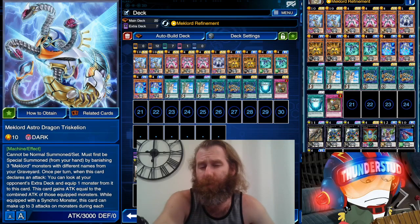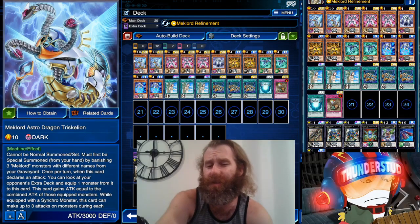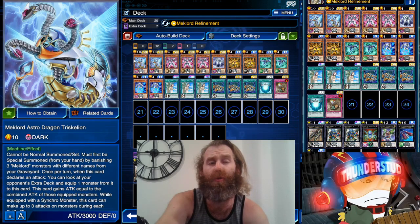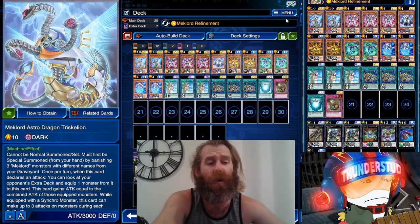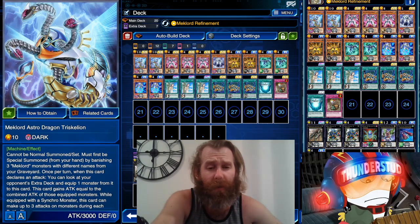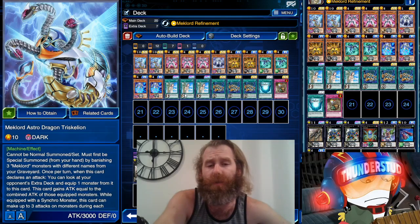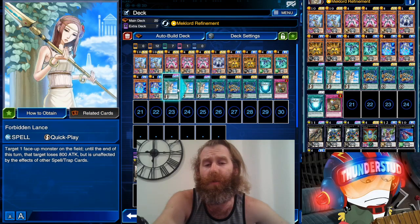So it's Astrodragon Triskelion — cannot be normal summoned, must be special summoned by banishing three Mechlord monsters with different names, so they have to be different names, not just any three monsters. When it declares an attack, you get to look through their extra deck, choose what specific monster you want to equip, equip it, and gain its attack. Very crazy — you can really cripple extra decks, do easy OTKs. Very devastating monster, easy to get out, pretty much infinite attack.